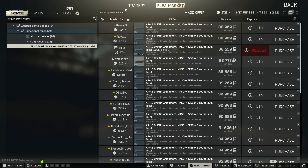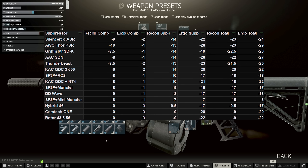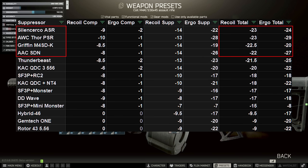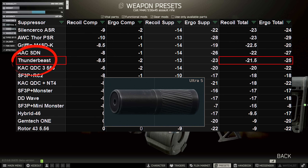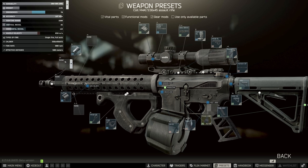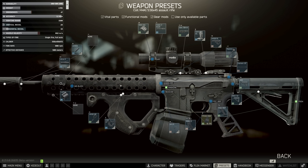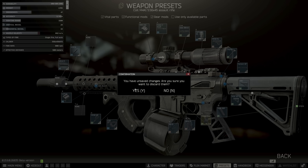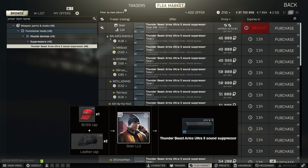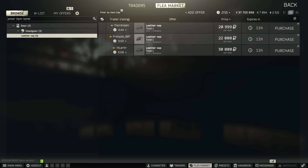Another place you can save money: the M4 SDK suppressor is about 86k, which is pretty expensive. There are alternatives similar to both the Seika and the Griffin — for example the Thor or the AAC Blackout SDN. One alternative I quite like as a cheap middle ground is the Thunderbeast 223CB muzzle brake with the Ultra 5 suppressor. This gets the build to 47 ergo and 29 vertical recoil — still not to be sniffed at, and a lot cheaper. The Ultra 5 is also very light, and you can do a barter: one tequila cap and two regular leather caps for it, which is a really nice one.